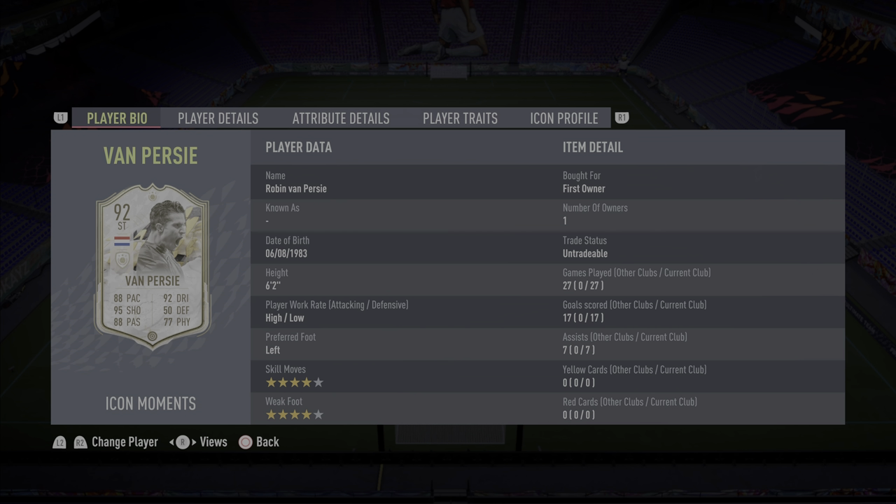We've had a chance to play with the 92 Icon Moments Robin Van Persie, and I have to say I'm quite disappointed — it's not as good as I expected. I watched a lot of reviews on YouTube and everyone's rating it at 9.2 or 9.3 out of 10. Maybe it worked for them, but for me he was just a bit too stiff. Don't get me wrong, it's still a very good card, very good player. His finishing is next to nothing, he's a threat in the air, every finesse shot nine times out of ten is gonna fly into the net. He's a great player, he just doesn't get into the state. There are better icons out there — the likes of Eto'o, Del Piero, even Drogba.